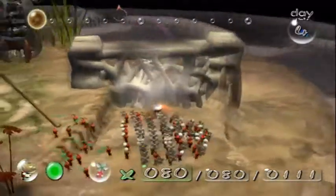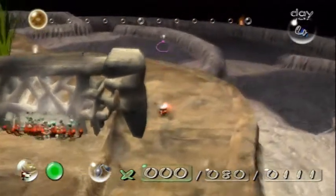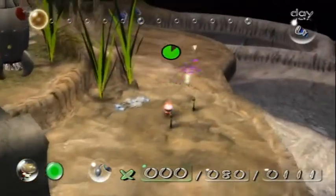Now we're just going to have these guys work on this gate, while we accomplish our second goal of the day, which is to discover blue Pikmin. Yeah, spoilers, but whatever — it's not that big of a deal, really.